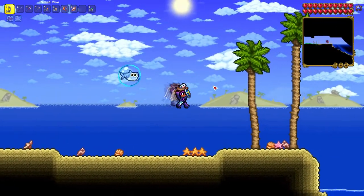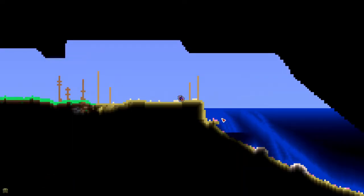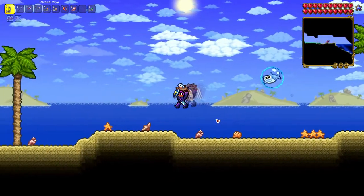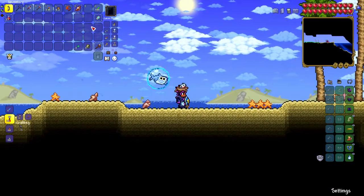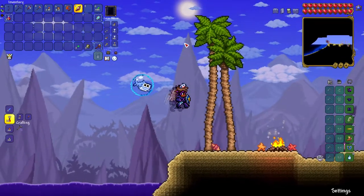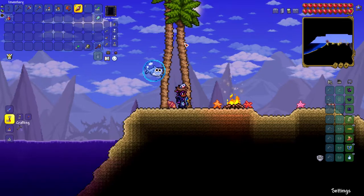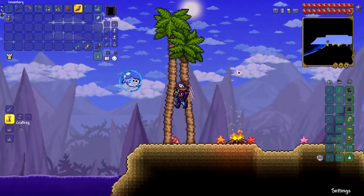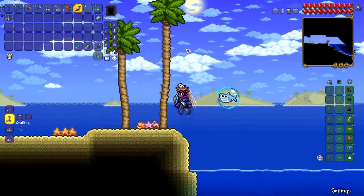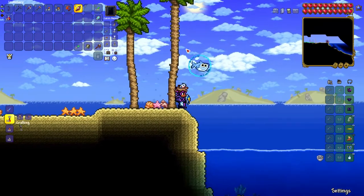It's pretty handy when you need to get to an ocean really quickly, or get to water really quickly, and that's what it's there for. The way you find the Magic Conch is you go to an underground desert and it can be found in a sandstone chest. This is also a great way to travel across your world, because it teleports you to the farthest ocean away, so if you're next to the ocean it'll take you across the world, which is pretty nice.